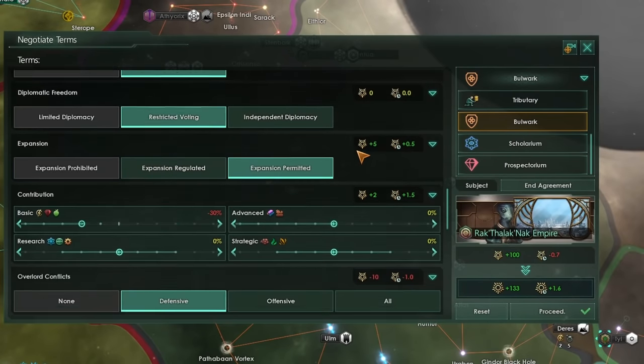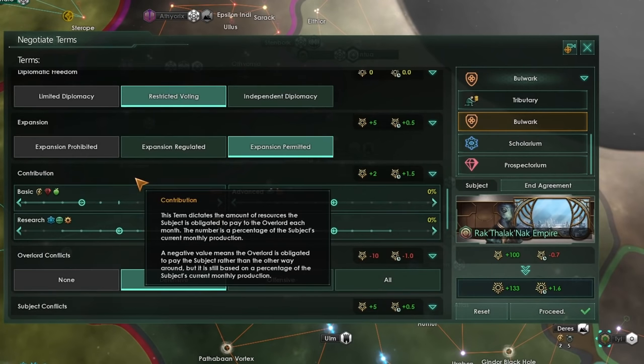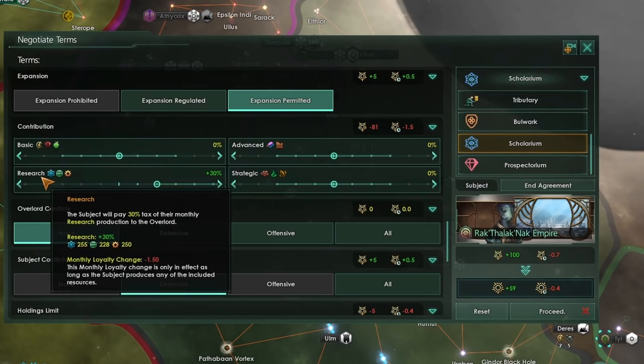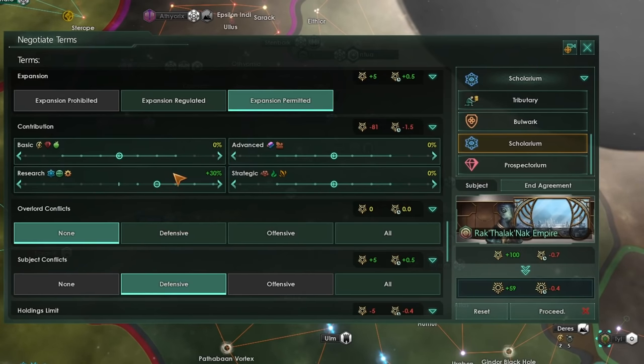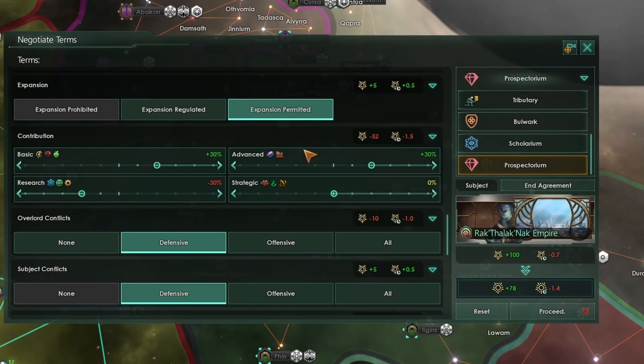Bulwark is the easiest to get your subject to agree to because it comes with a 30% tithe from the overlord to the subject — meaning you pay resources for that privilege, but vassals are very happy to become Bulwarks. Scolarium means the subject pays a 30% minimum tithe in research to the overlord, which can be quite difficult to convince a subject to do. And finally the Prospectorium gives 30% of basic resources and 30% of advanced resources to the overlord. I have not managed to get a single AI to agree to become a Prospectorium in patch 3.4.